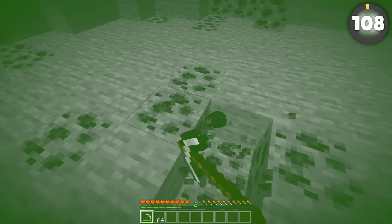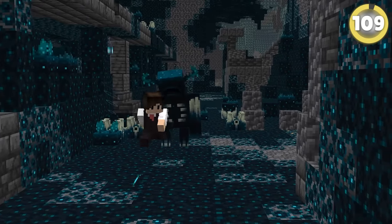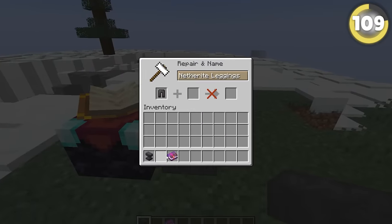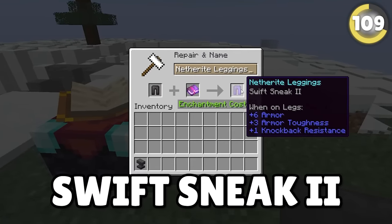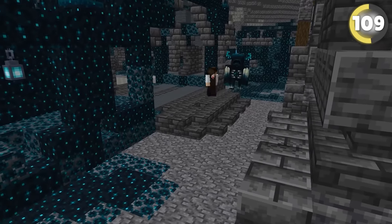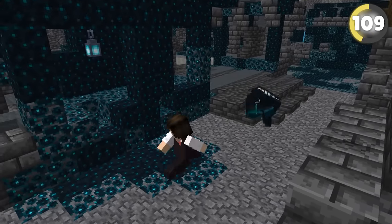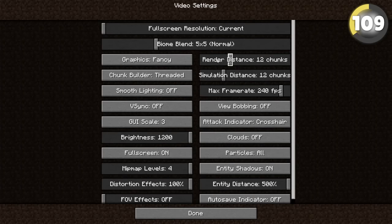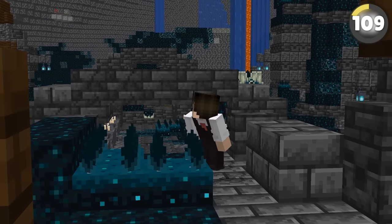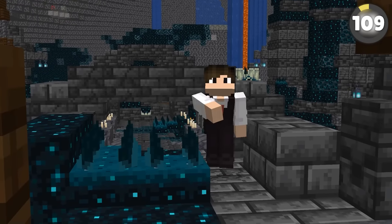When a Warden starts chasing you, you'll need your armor enchanted with Swift Sneak 2 or higher to get away. However, you still need to be careful of the Warden's ranged attack. If you have time, pull your render distance down to two chunks — the moment you stop hearing its footsteps means it's far enough away and will most likely calm down.